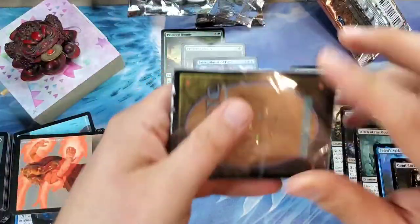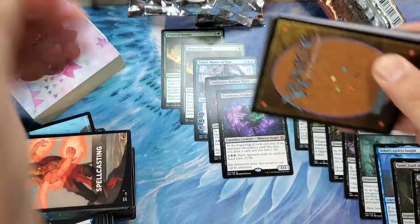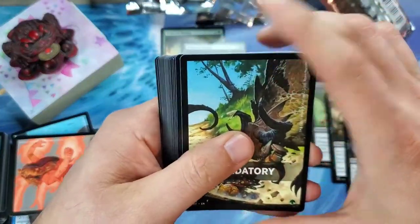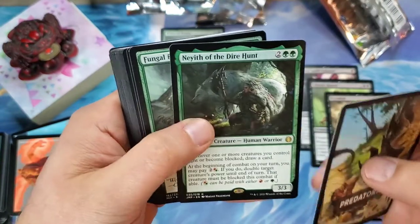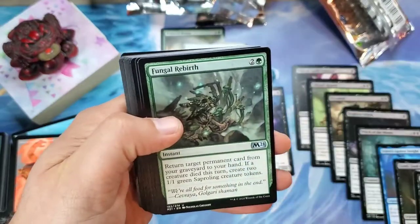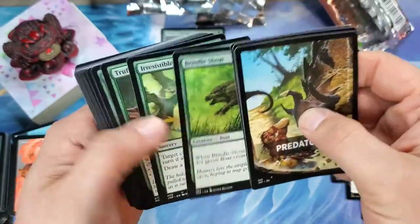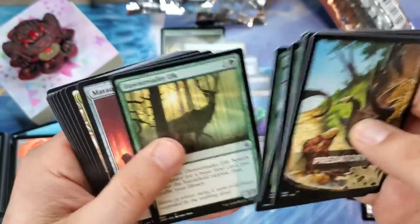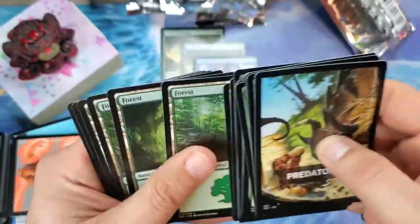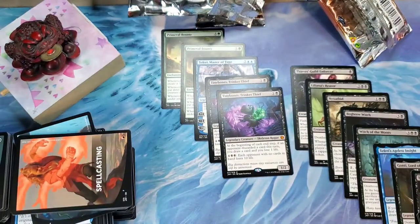Predatory — going with Neyith of the Dire Hunt, that's a very good pull right there. I've already gotten one of these but I will not complain about getting another one. This is a good little deck here. I love the Truffle Snout, what a great card. No mythics so far — are we going to end on a mythic? No mythics in the final right-hand stack... are we going to end with one?